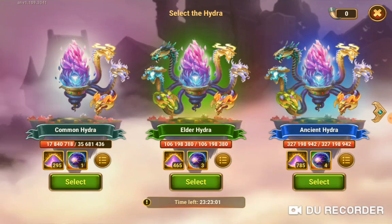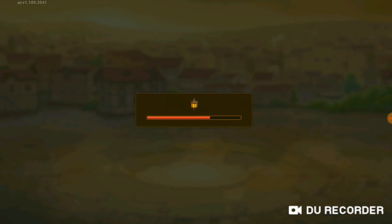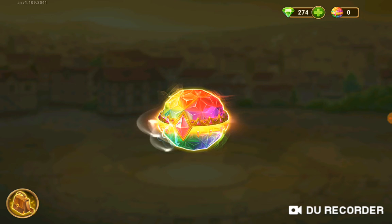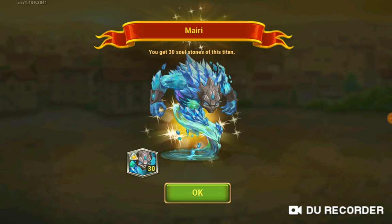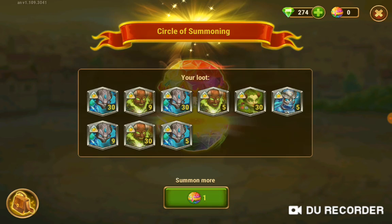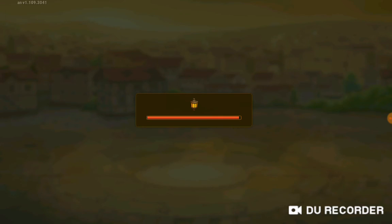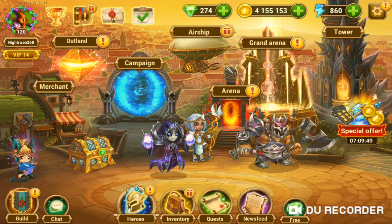All righty, that took care of all the common hydra. All righty, cool. And we are going on and do our nine little pieces of Titan summoning too. All righty, cool - I'll start saving up my dust a little bit more for my next set of hydra.